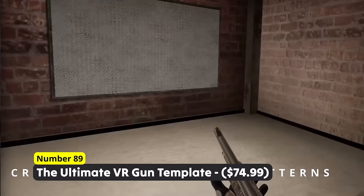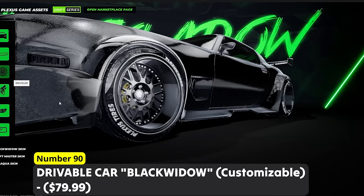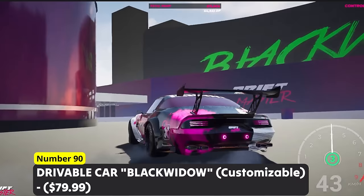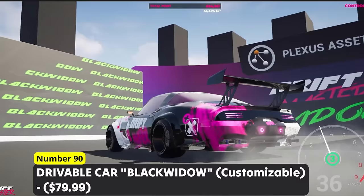Be the King on the Drift Track. Number 90: Drivable Car Black Widow Customizable. This tunable drift vehicle is the start of the next big drift game. It supports drifting in donuts, includes sound and particle effects, has everything from a main menu to a speedometer and overall is a solid starting point for a new game. The creator has a bunch of different cars to offer, so make sure to also check them out if you are interested.